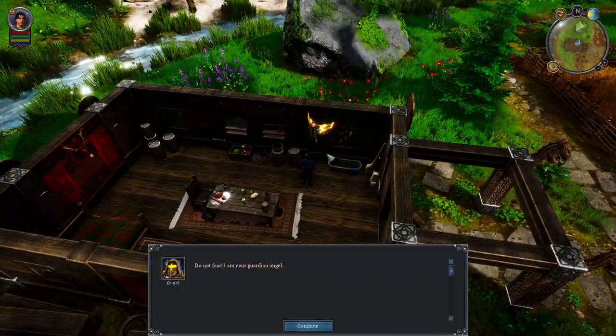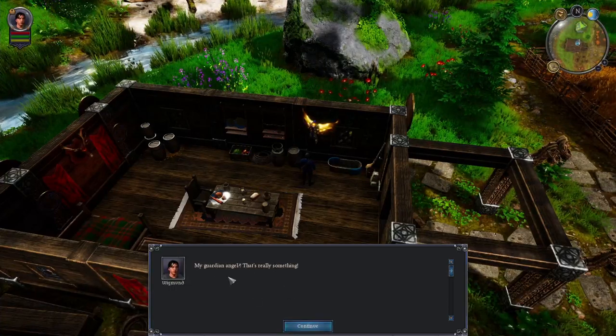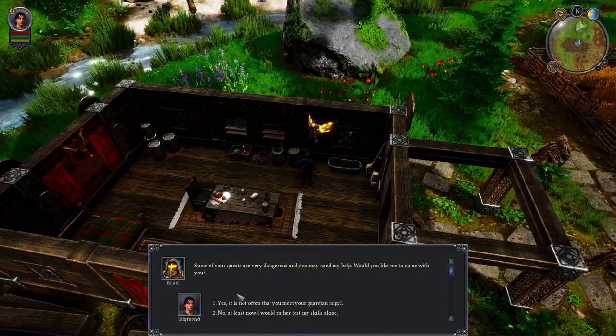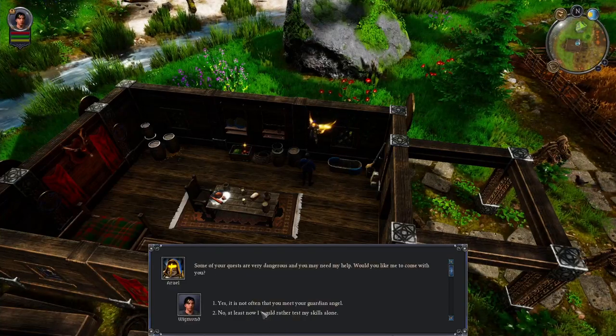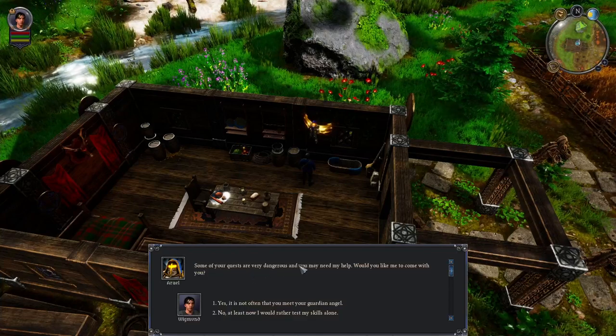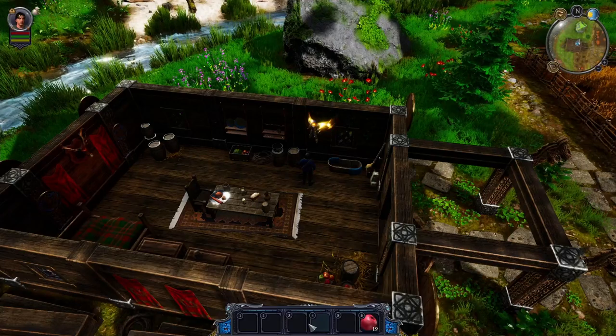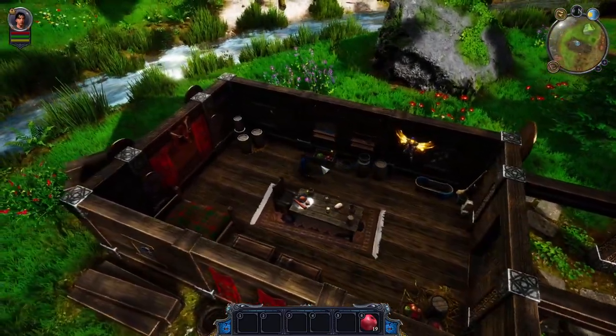So who is this arrow? 'Do not fear, I am your guardian angel.' Oh, my guardian angel — that's really something. It gives us an option to respond. 'Some of your quests are very dangerous, so you might need my help. Would you like me to come with you?' Yes. Cool, we got a guardian angel.